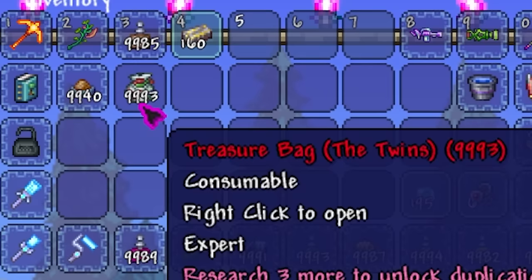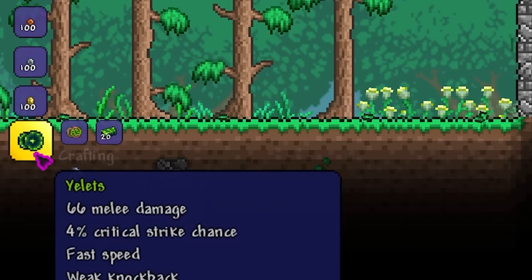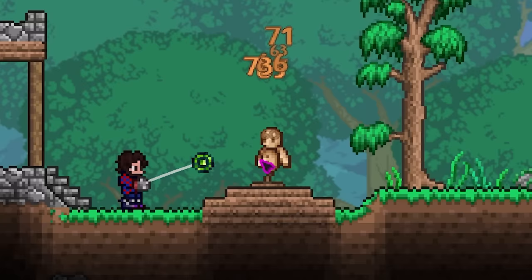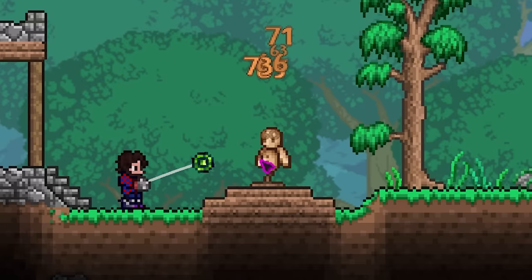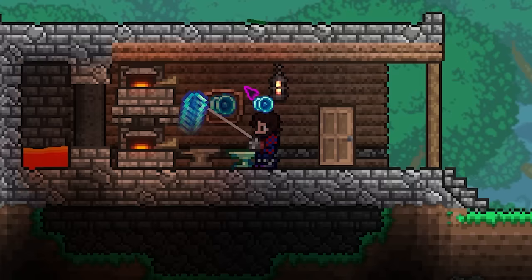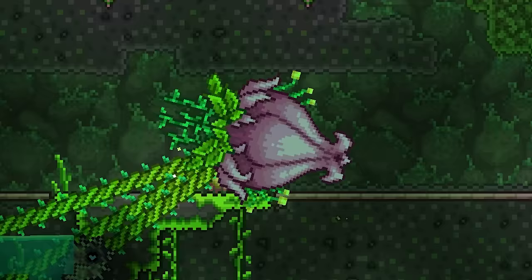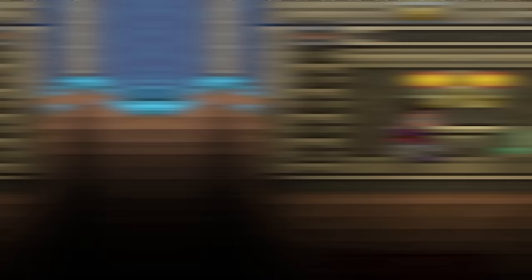I left red's throw and the valkyrie yo-yo alone since you can only get them in expert or master mode and you have to be pretty lucky. For the yelits, I made it so it doesn't drop from jungle enemies anymore — instead you need 20 chlorophyte bars and an amazon at a hard mode anvil, and I buffed its damage from 60 to 66. Since the kraken is so rare, I made it craftable with 20 shroomite bars, 5 ectoplasm, and a white string at a hard mode anvil. And finally, for the Eye of Cthulhu yo-yo, I made it so it only drops from Mothron after Golem instead of Plantera, so the kraken is actually worth making.